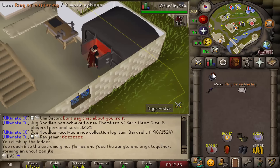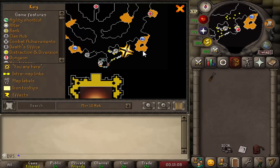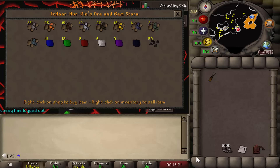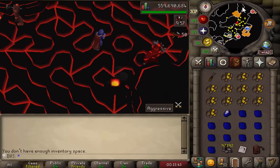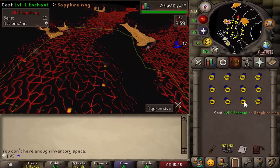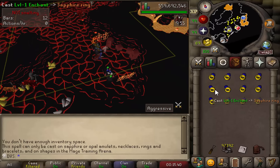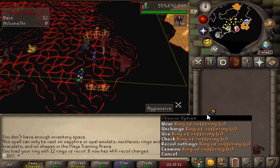Need to charge the Ring of Suffering with Rings of Recoil. Buying Gold Ore and Uncut Sapphires from a shop, chiseling sapphires while running to the furnace, smelting Gold Bars into gold rings, enchanting them into Rings of Recoil, adding the charges to the ring, then hopping worlds and repeating. Started with 100,000 Tokkul and ended up with 16,266 charges — just over 400 rings, making about 300 per hour.